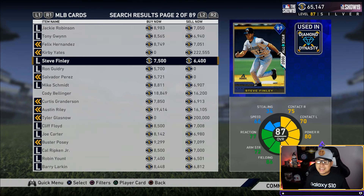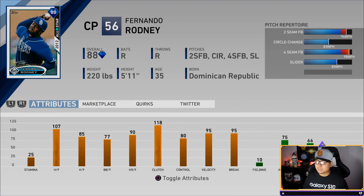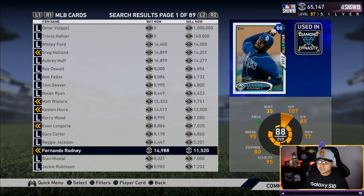Next up is actually a pitcher — Fernando Rodney, 88 overall, at 14,988 stubs, or around 11,520 sell now, so probably around 12,000 stubs. He's got 107 hits per nine, 118 clutch, 95 velocity and break, and home runs per nine is very important this year. His pitch mix is a two-seam fastball, circle change, fastball, and slider — 98-99 mph fastballs with a nasty circle change and slider. Definitely a card you should pick up.